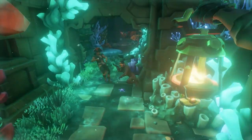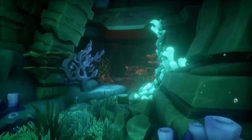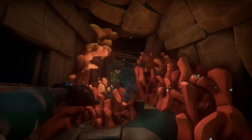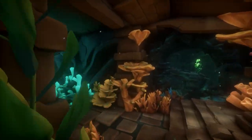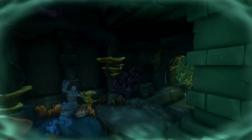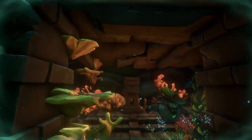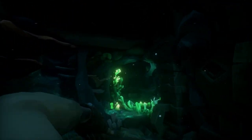After you've read journals one, two, and three, you're going to want to make sure all of the statues are in the correct position. One of the statues is located right here. We're going to keep swimming and go around to the main room that has the other statues.